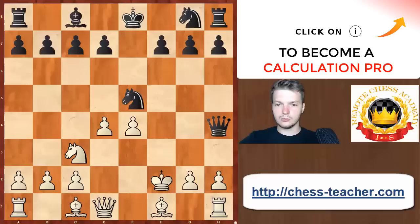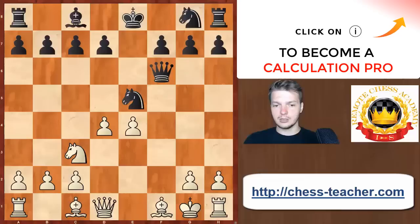In case Black plays Qf6, White needs to go Kg1. This might seem less desirable because the king on g1 blocks the rook on h1 — obviously the rook would be preferred on f1, but you cannot have everything. Fortunately, White has a tremendous pawn formation in the center. As long as White manages to keep it, everything should be fine. White should be able to develop both bishops in a couple of moves, slowly consolidate, castle artificially, and the position should be okay.